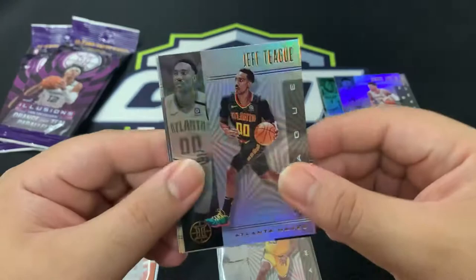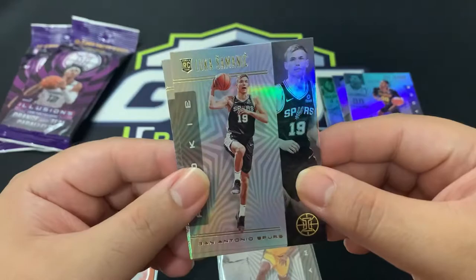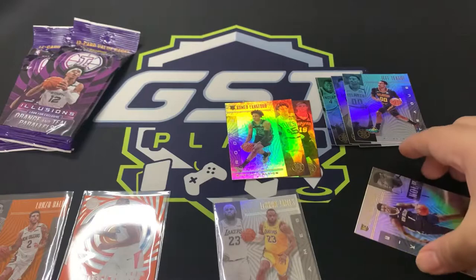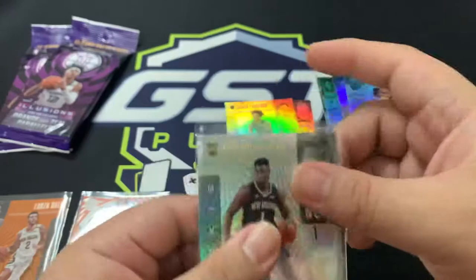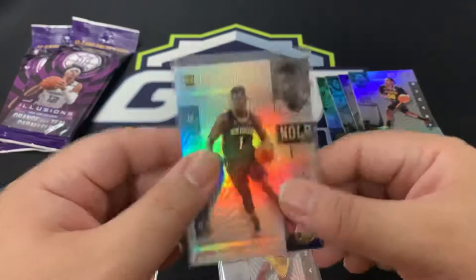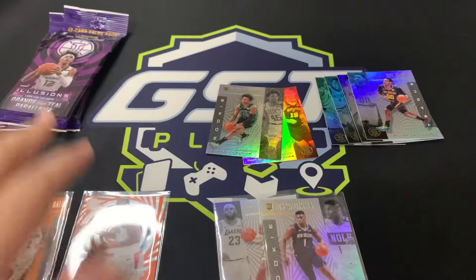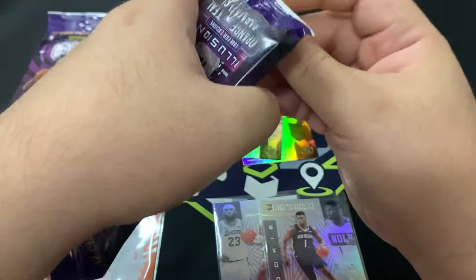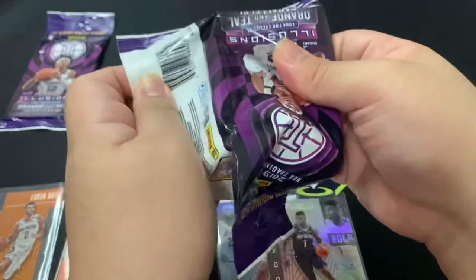Jeff Teague for Atlanta Hawks. Now we've got rookies: Luca Samanich, Romeo Langford, and Zion Williamson - let's go! So my theory is correct: in Illusions, if you get a Romeo Langford anywhere in the pack, it's definitely followed by Zion. And if you want a Ja Morant, it's going to be Isaiah Roby right before him. Remember that for Illusions - Romeo Langford then Zion Williamson, and if you want a Ja Morant it's got to be Isaiah Roby. Hopefully that helps you guys!